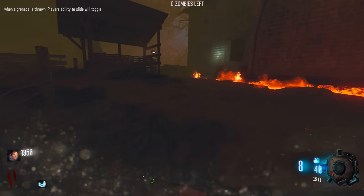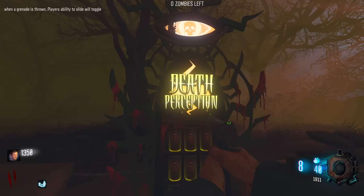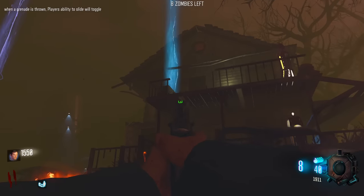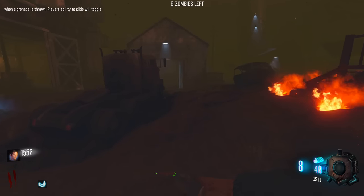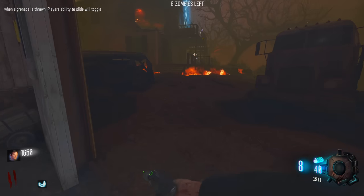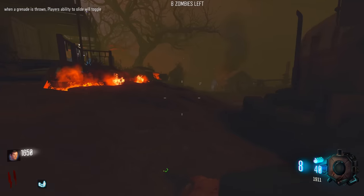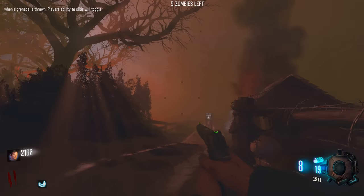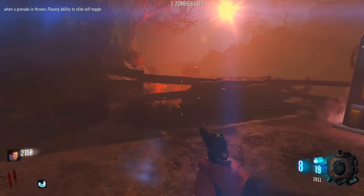When a grenade is thrown, can't slide. Not really ideal, but it's fine. We've got Death Perception just hidden in the corner. Is that Vulture Raid? So where's the box? Of course it's up there. We have a Wonder Fizz in there by the looks of it - yep, there is the Wonder Fizz. And a Bowie Knife. It'd be nice if we could turn off the fog on BO3, but sadly there is no command unlike Plutonium.